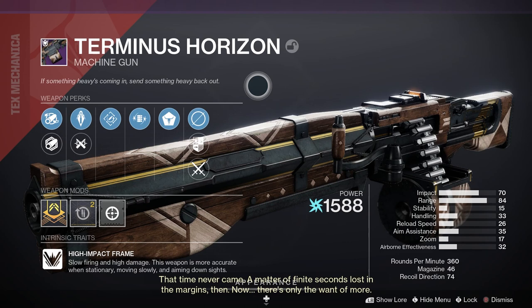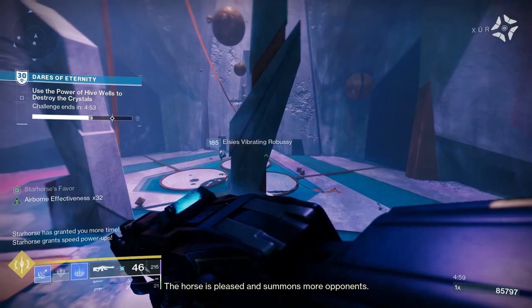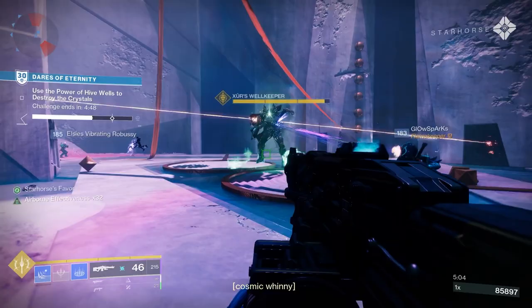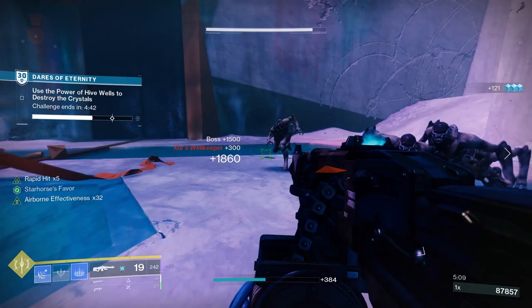Let's have a closer look at the Terminus Horizon machine gun. It is a legendary power machine gun with a high-impact frame, meaning it's slow firing and high damage, and the weapon is more accurate when stationary, moving slowly, and aiming down the sights. Looking at the stats: 70 for impact, 64 for range, 25 for stability, 38 for handling, 24 for reload speed, and 17 for airborne effectiveness. It's a 360 rounds-per-minute machine gun with 46 in the magazine.